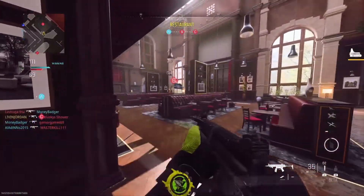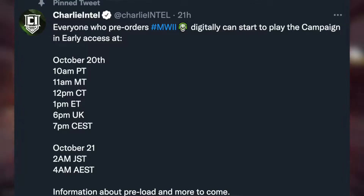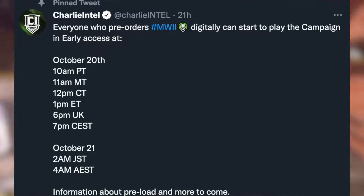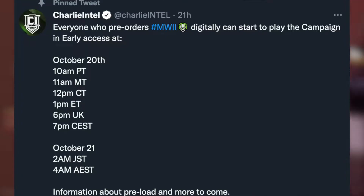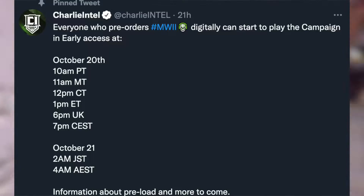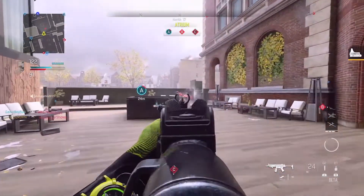Now let's talk download time for the Modern Warfare 2 campaign. Next Thursday, it will be dropping October 20th — it is official, per Charlie Intel. Everyone who pre-orders digitally can start playing the campaign as early as 10 AM Pacific, 11 AM Mountain, 12 PM Central, 1 PM Eastern, 6 PM UK, and 7 PM CEST. For JST and AST time zones, it will be 2 AM and 4 AM on October 21st.